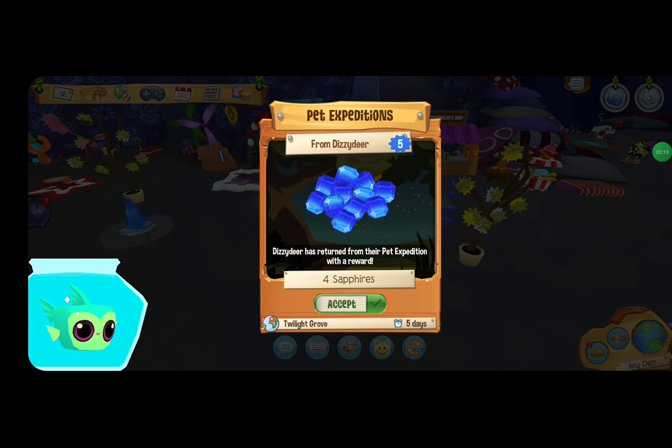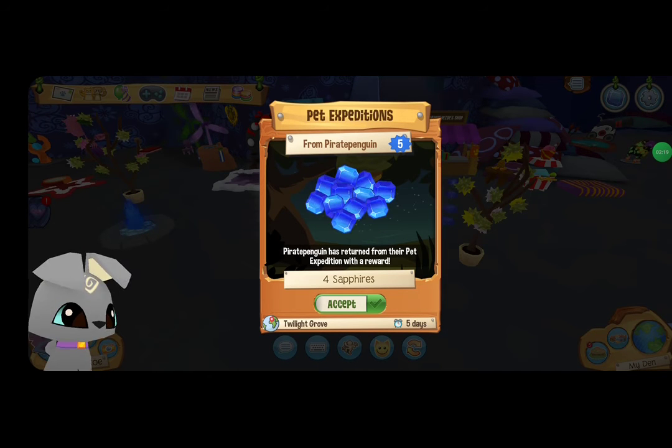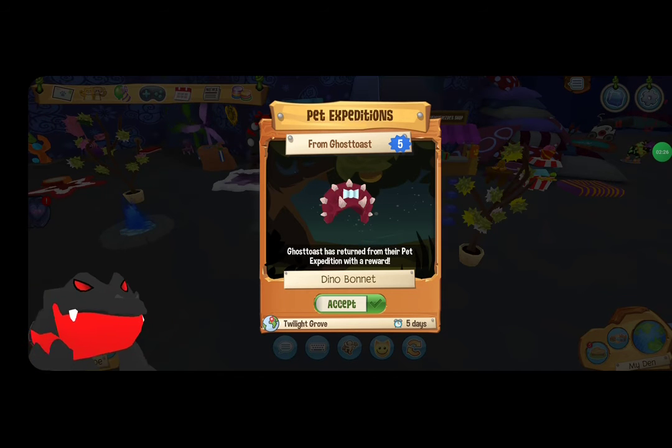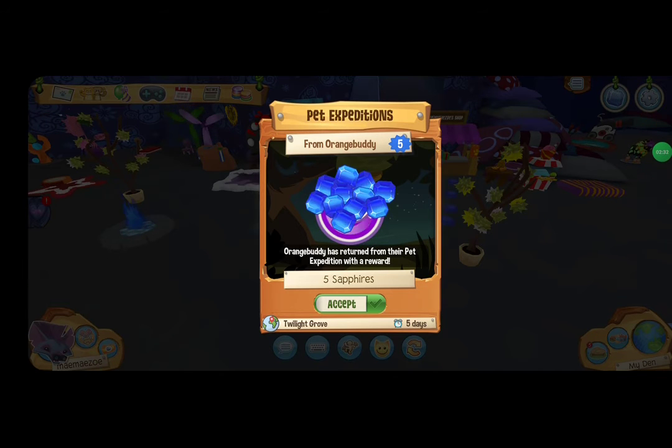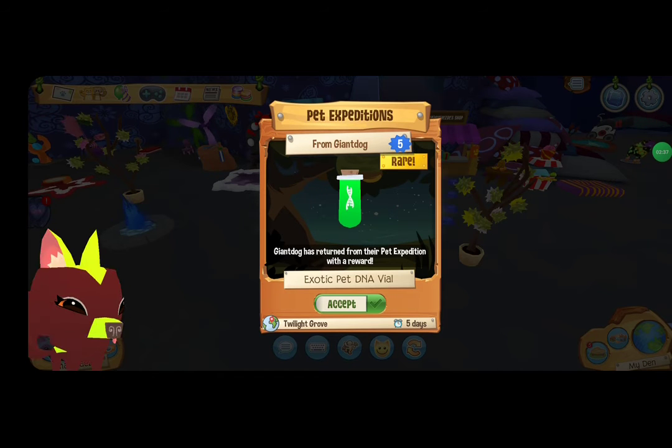Four sapphires, four sapphires. Oh okay, that's pretty cool — I like that one. And we got another DNA vial. It's green — the green one. I will get the armadillo lizard. Awesome.